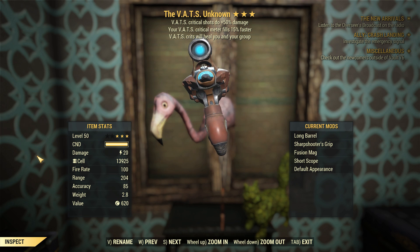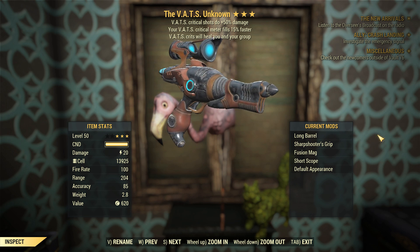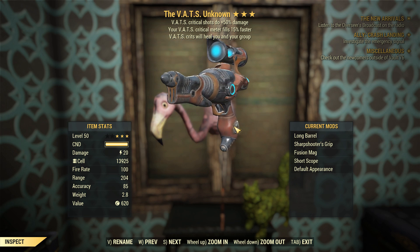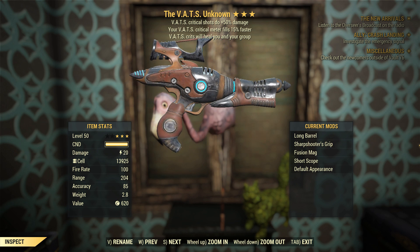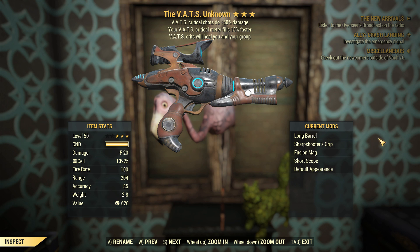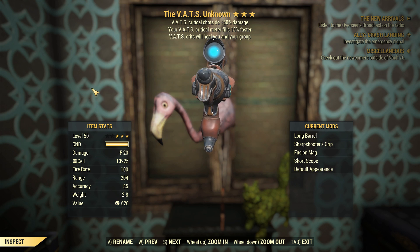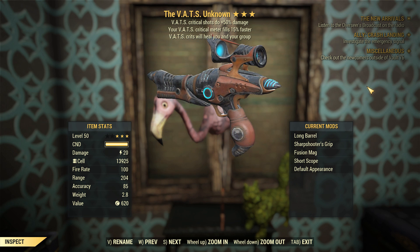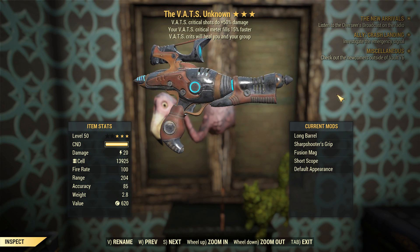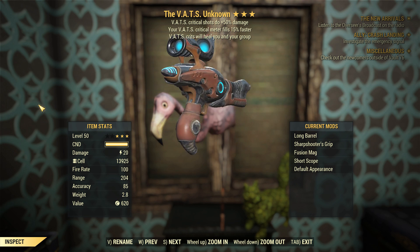I've got a short scope. The iron sights on this are terrible, so I managed to find one where they usually spawn, scrapped it, and got the short scope, which gives us a slightly better sight picture. The default appearance it is, because I'm not paying atoms — real life money — to make this thing look different. It's terrible enough as it is. 20 whole damage with energy damage, so that's like 10 damage I guess.